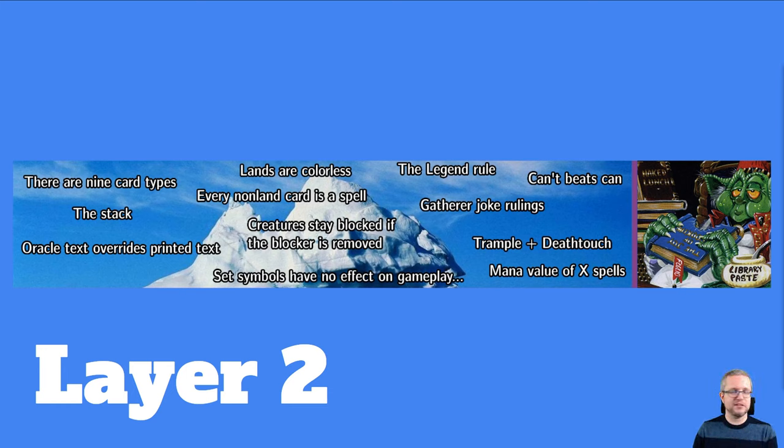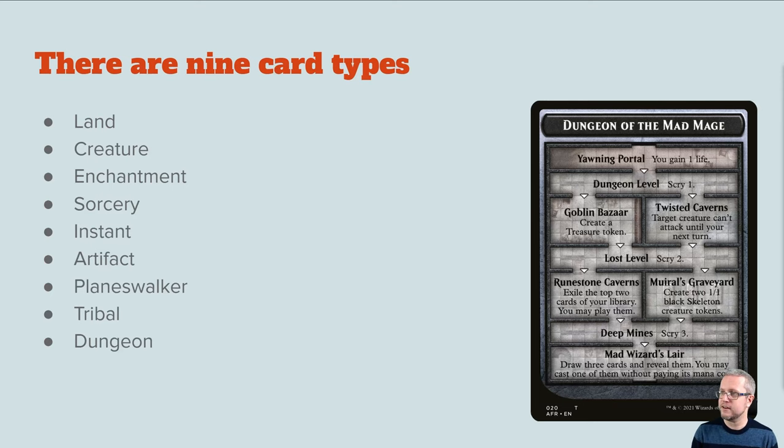Layer two — some slightly more interesting ones. There are nine card types. I said there were seven previously; there are actually nine for this layer. We have lands, creatures, enchantments, sorceries, instants, artifacts, and planeswalkers, but don't forget we also have tribal and dungeon. Dungeon is a type of card in standard, and so is tribal — tribal is associated with creature types as well. So yeah, nine card types for now.